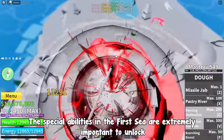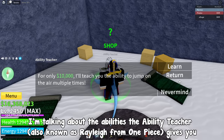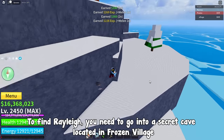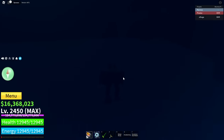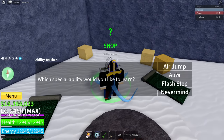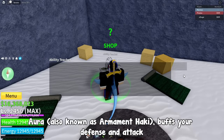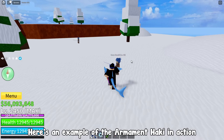The special abilities in the first sea are extremely important to unlock — I'm talking about the abilities the Ability Teacher, also known as Rayleigh from One Piece, gives you. To find Rayleigh, you need to go into a secret cave located in Frozen Village, near the houses. You can buy 3 special abilities from Rayleigh. Air Jump just lets you jump more times. Aura, also known as Armament Haki, buffs your defense and attack. Here's an example of Armament Haki in action.